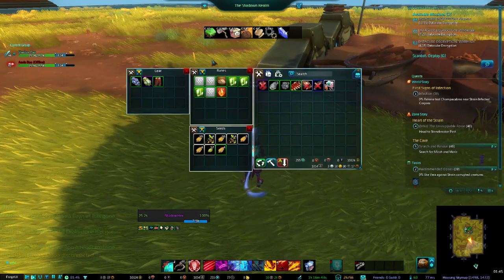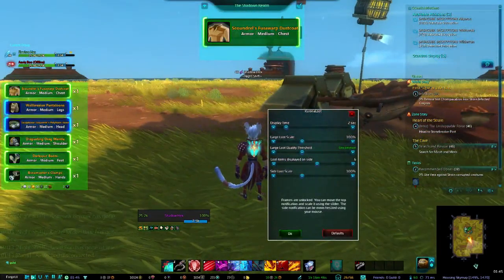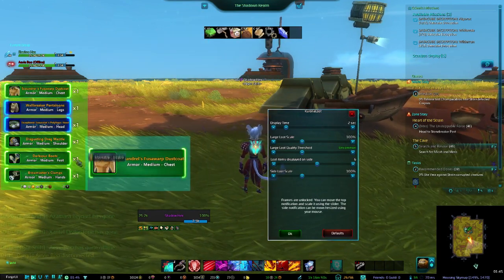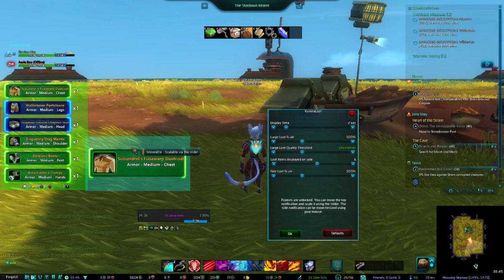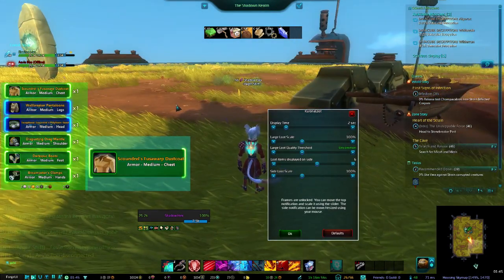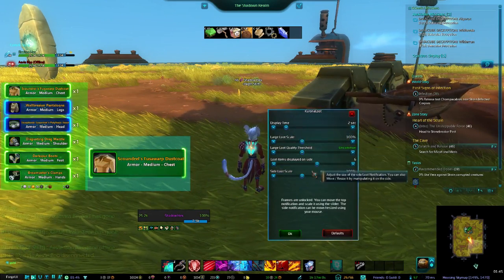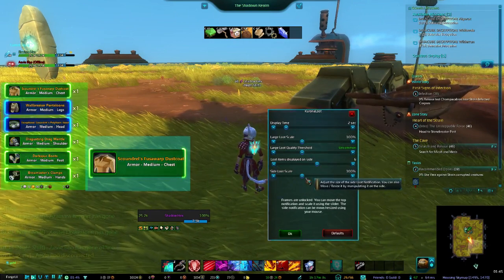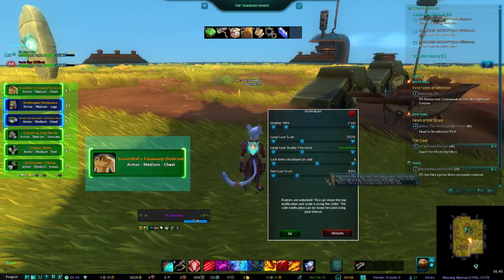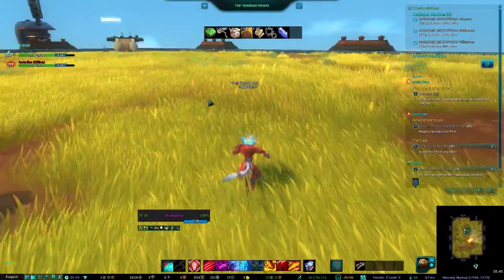It does come with some alerts which are pretty awesome. You can adjust the loot notifications — this is what they look like — and you can move this new loot notification around. When you're collecting a bunch of stuff it'll pop up. I know this is currently not working correctly since the new free-to-play patch, but Corona is constantly updating — I've gotten an update every day from this add-on. You have all your thresholds, display duration, how many to display on the sides, and the scale.